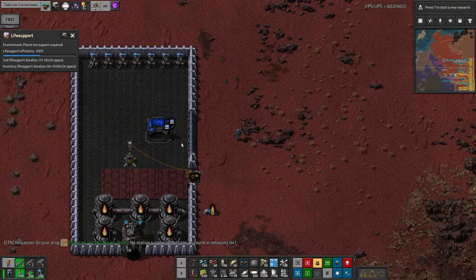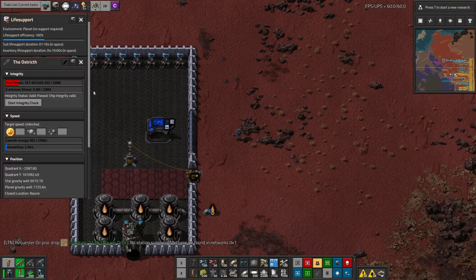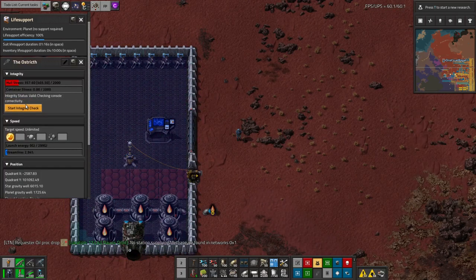Now, this one is pretty basic. It's not going to move very quickly and it won't do anything automatically, but if you want a cheaper way of getting yourself to your orbital space station, it'll do that nicely. Open the console by clicking on it and then click start integrity check to check the ship's validity.